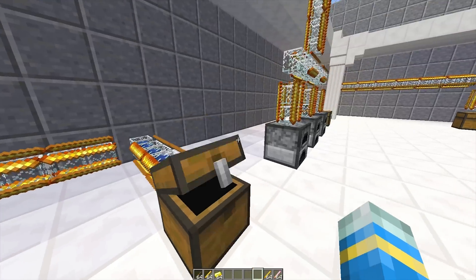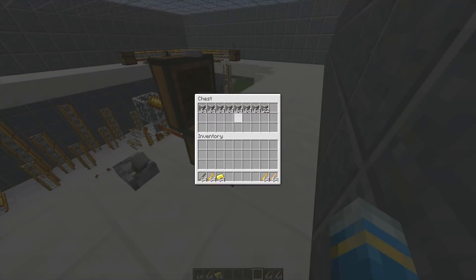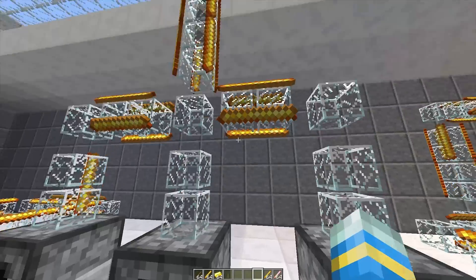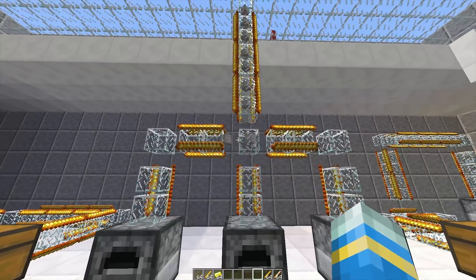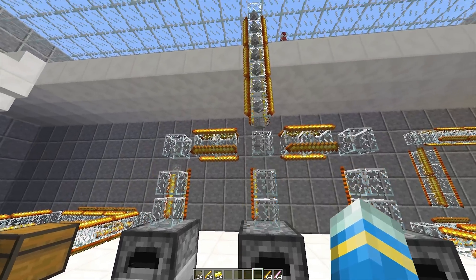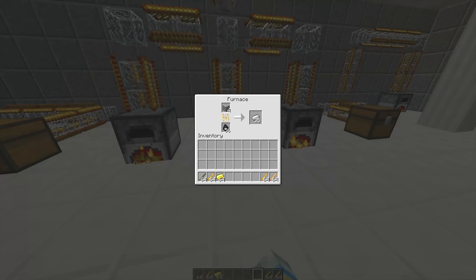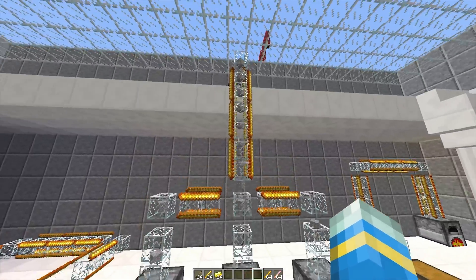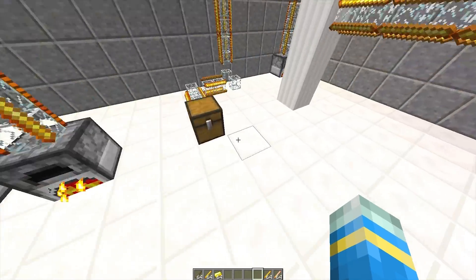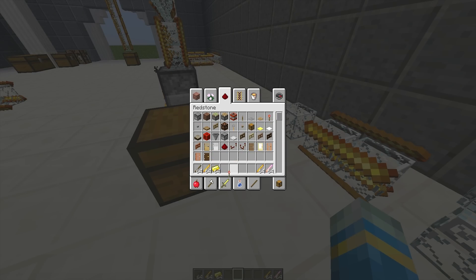A really nice use is to have a chest full of ore. These will travel down the pipeline and go into all three furnaces, so it will separate in the middle going into each one. As you can see, we are getting a lot of iron ingots, which is really cool.